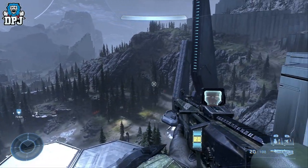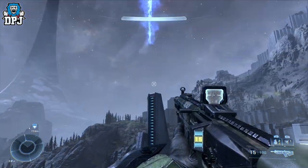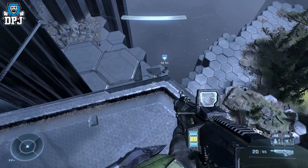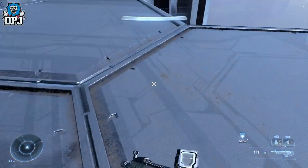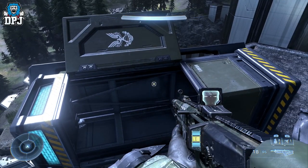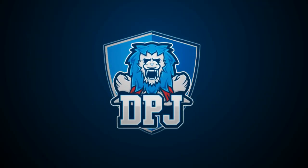I'm back with another Halo Infinite video and today I'm going to showcase all the locations of where you can find all the weapon and armor emblems. If you play the campaign there are secret collectibles you can grab which then transfer across to multiplayer where you can customize your character and apply these emblems to your character and weapon. Today I'll bring you all the locations of these six emblems within the campaign story.